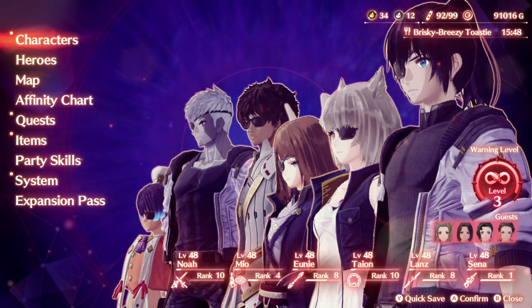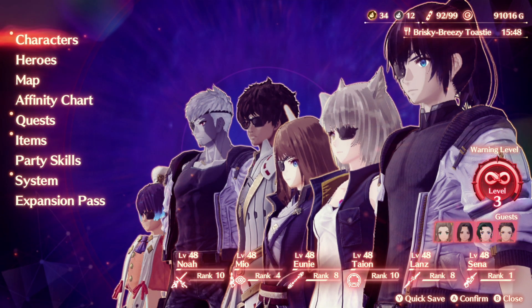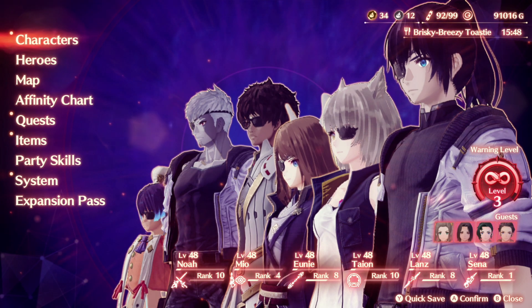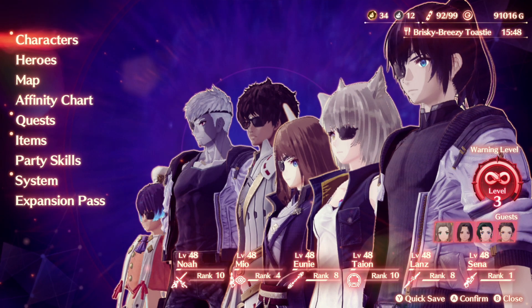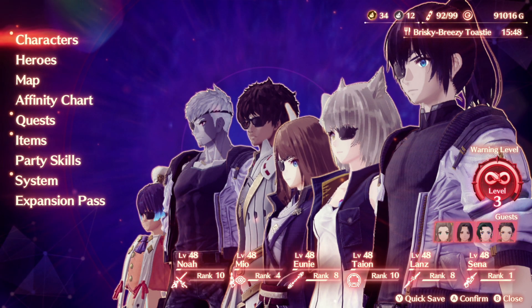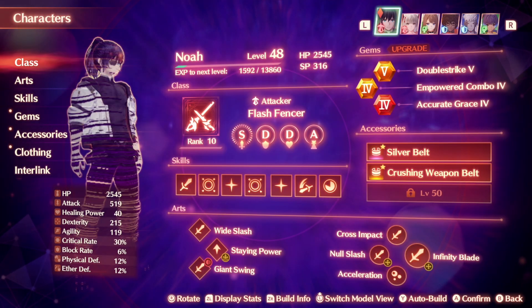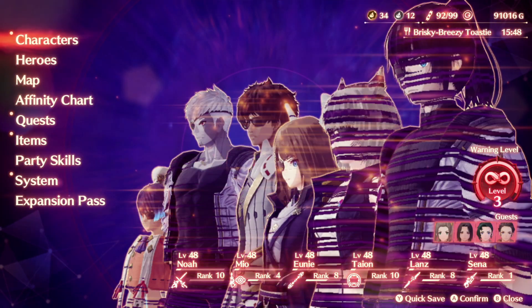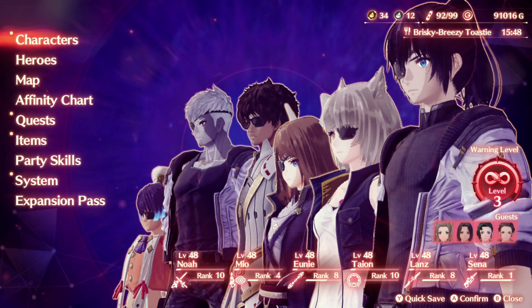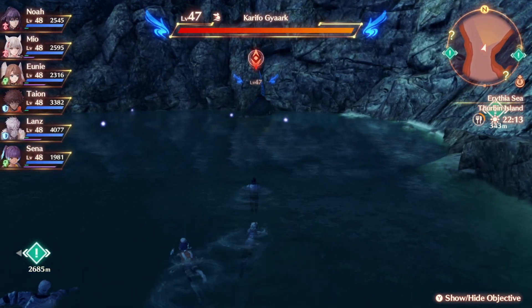I realized a lot of classes were ranked 10, so I moved everyone to classes that needed leveling up. Mio is currently a Yume Smith because she needs to learn the Break ability — she mainly mains a Kevesi class so having Break would be nice. Noah needs to stay as a Flash Fencer because he's doing the most damage. Uni is leveling up the healer class, and Lance is almost ranked 10 on Lone Exile. Senna is leveling up War Medic.